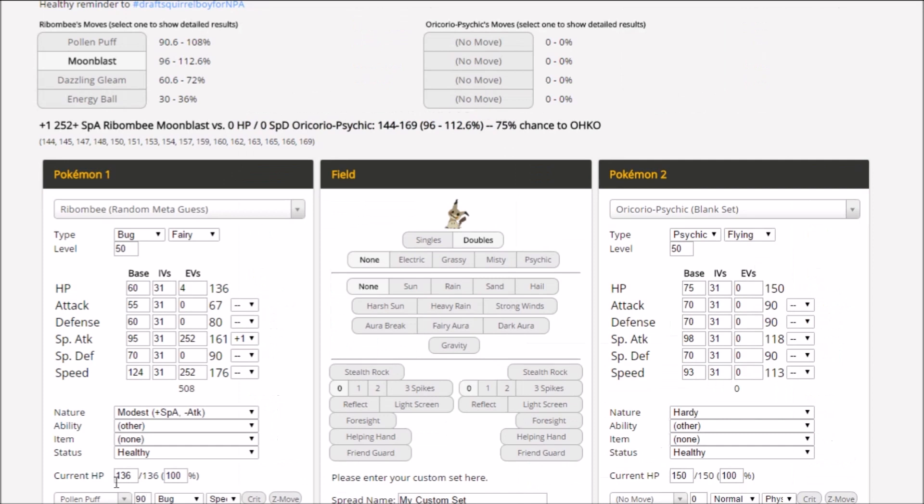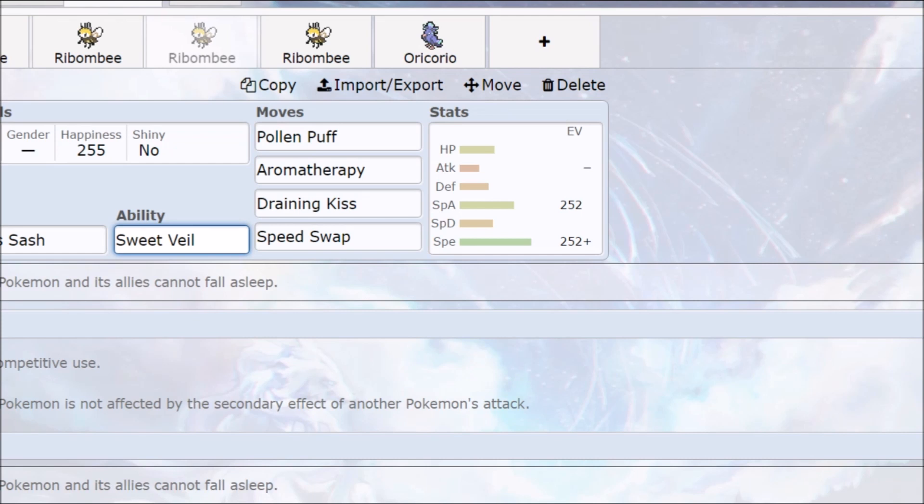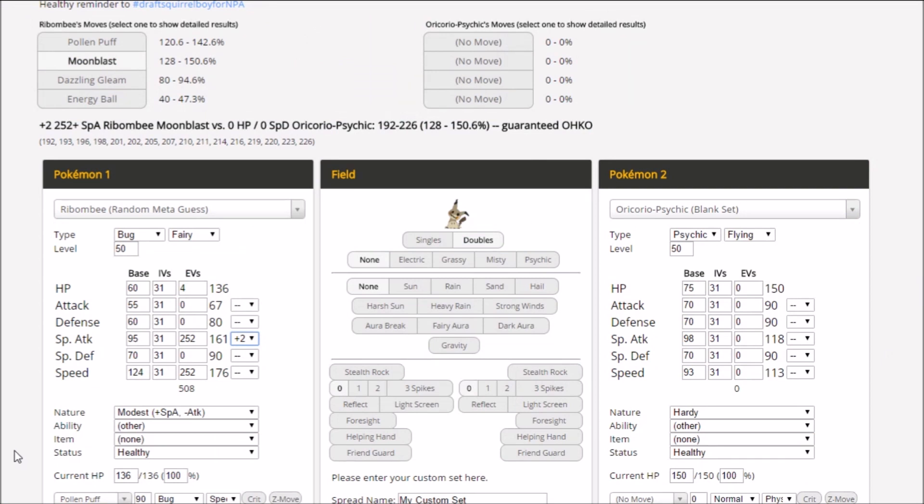Let's look at damage calculations. Unfortunately, even with Modest and max Special Attack investment, the plus one after a Quiver Dance is going to be very low end — about 75 HP and 70 Special Defense — barely finding a KO after one Quiver Dance. You need the plus two. Once you get plus two, you outspeed and slaughter everything. If you lead Ribombee with a Focus Sash, the opponent goes for Stealth Rocks or their own setup, you get a Quiver Dance, they hit you down to Focus Sash, now you're at plus two and the only thing that can stop you is priority.